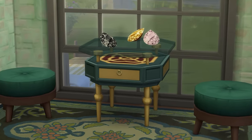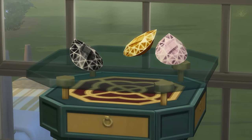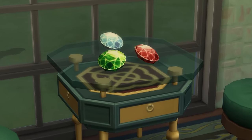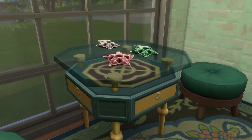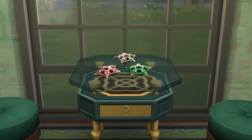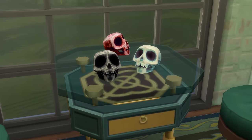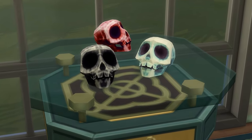Once you reach level 4 of the gemology skill, you can create pear shaped gemstones. At level 5 you can make brilliant cut gemstones, and then at level 6 you'll be able to make one of my personal favourites: star shaped gemstones. After you reach level 7, you'll be able to create skull shaped gemstones, which are another favourite of mine.